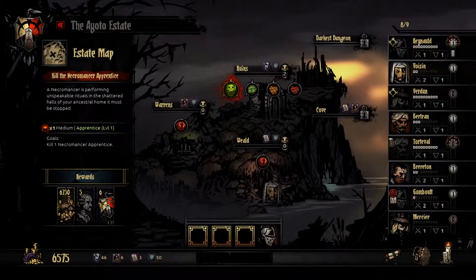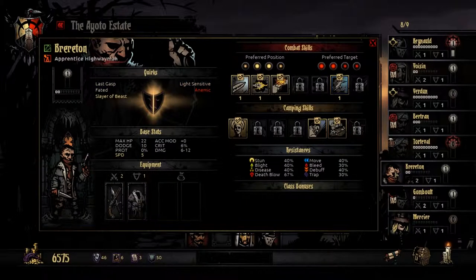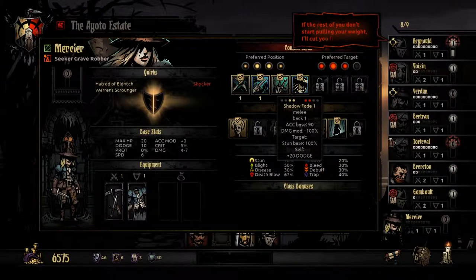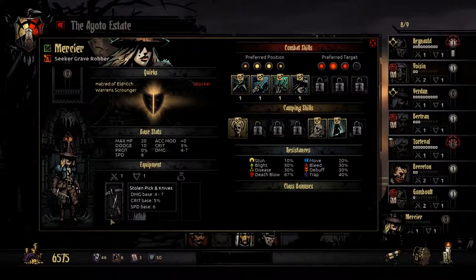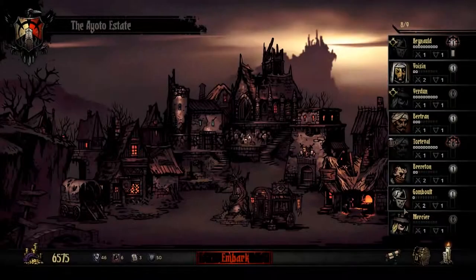So: Gombolt, Voizen, then Bertrand goes in the back. You're going to have Pistol Shot, Wicked Slice. Lunge, Flashing Daggers. Pick to the face. Actually, you might work best because you actually do get a bonus to that. In that case, maybe I should go back - I'm just going to upgrade her really quick.